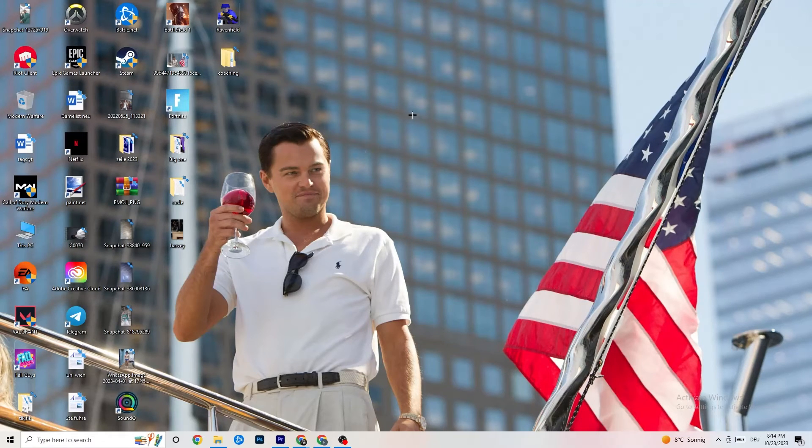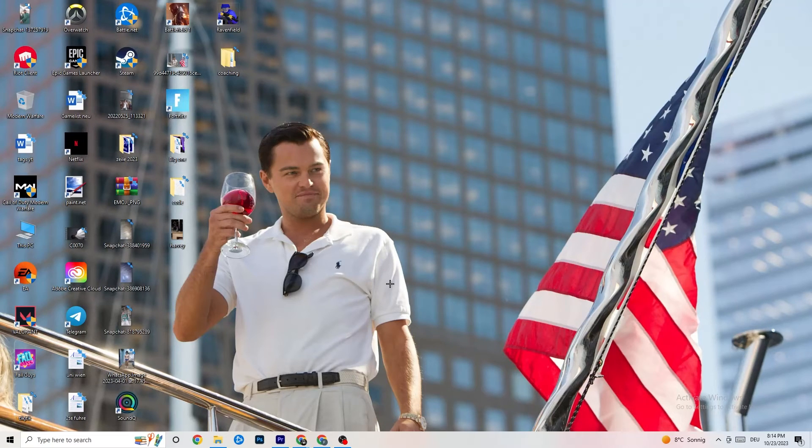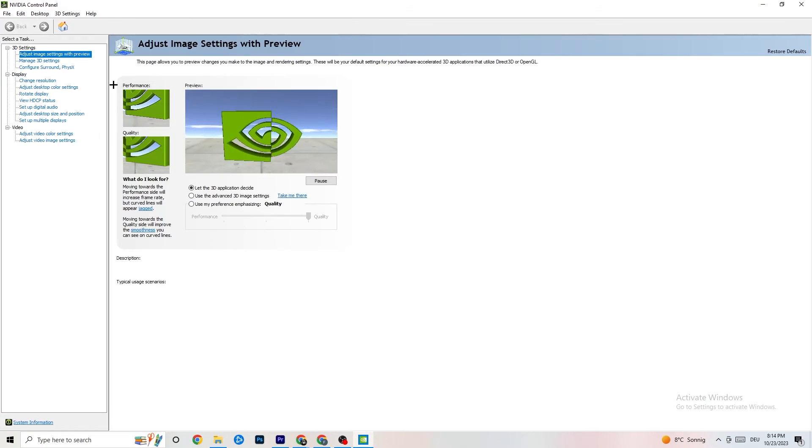Right-click on your desktop and if you have NVIDIA, click 'NVIDIA Control Panel' — or the equivalent for your GPU. Once it opens, navigate to '3D Settings' in the top left, then click 'Adjust image settings with preview.' You'll see a bar ranging from Quality to Performance. If you're having crashing issues, move the bar toward Performance.